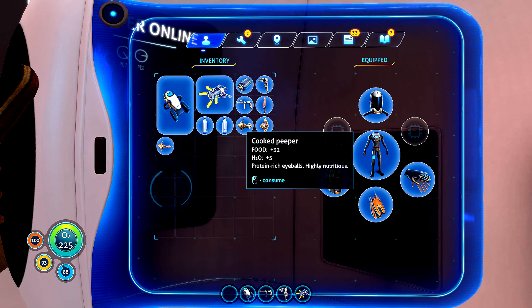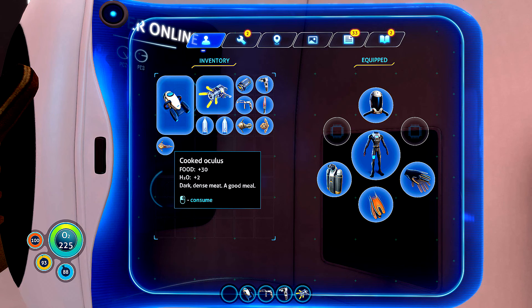Peeper gives Food plus 32 and Water plus 5. Oculus gives Food plus 30 and Water plus 2. I checked them all out — the rest give you much less; it starts from 25 and goes down.